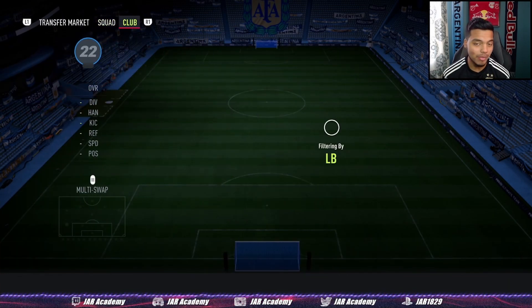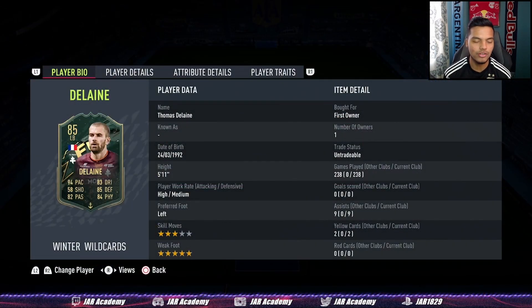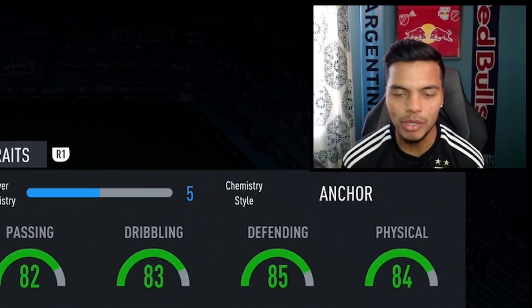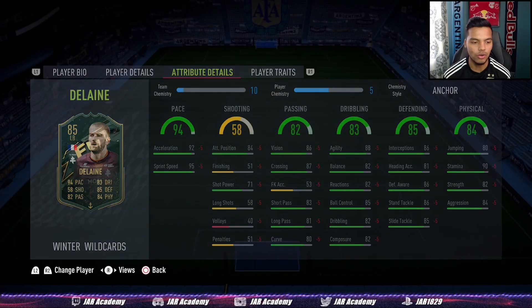In the left back position, the best left back in the game right now — Delane. This guy is absolute top tier: 5-star weak foot, 5'11", high-medium work rates. Take a look at the pace, the defending, the physicals — 90 stamina. He even has a decent ability to go forward with his dribbling and passing. Very well-rounded, can do it all.